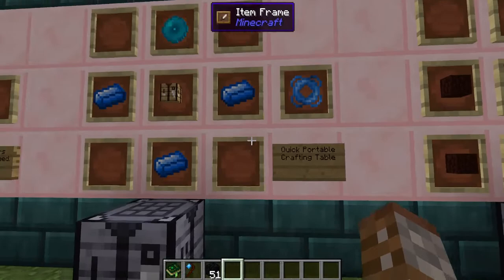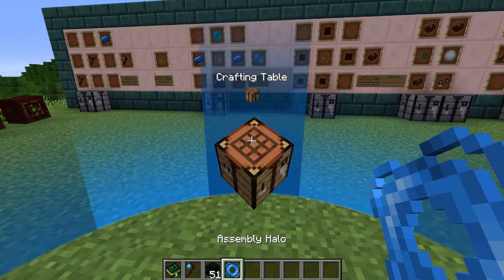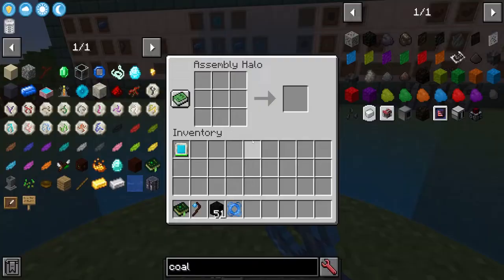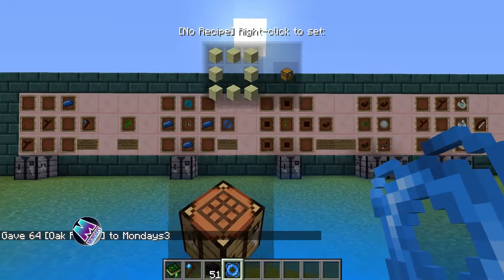Next up we have the assembly halo. This is basically a quick and portable crafting table. It's made with a crafting table, three manasteel ingots, and a mana pearl. When you put this in your inventory you'll get a little circle around you. It only comes up when you're holding it, and when you right click on the crafting table section it will bring up the crafting table grid.